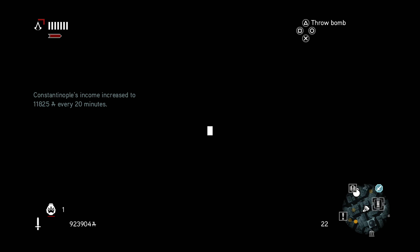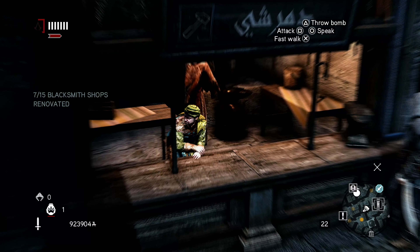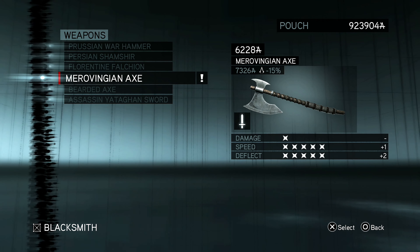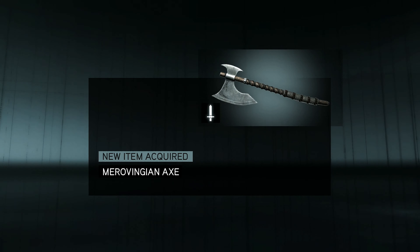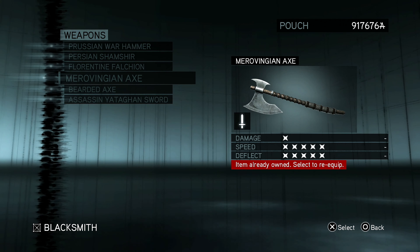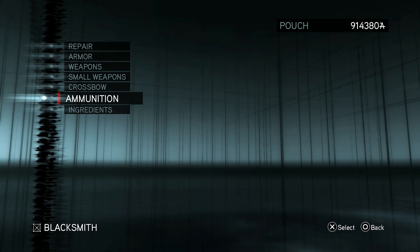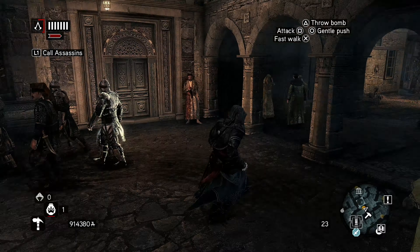Is that bank down there? I have no idea. I kind of want to — I might need more ammo or something. This is better than my sword. Is that a heavy weapon? No. Where did I even get that? I don't even remember having that. Is this a heavy weapon? No, it's just like a regular axe or something.